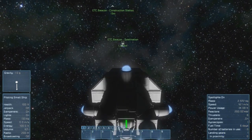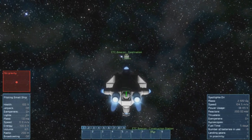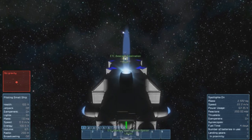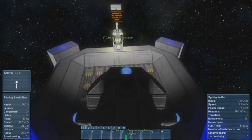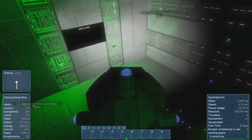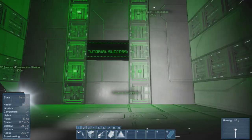Oh god, I almost crashed already. So off to the beacon! We've got no more gravity anymore — we're flying through space and that's going to be dizzy. Destination. Am I at full speed? I am. Let's put the inertia dampeners on. Approach to the hangar doors to land. Yay! And park. That was the second tutorial of Space Engineers.